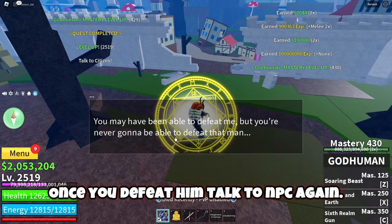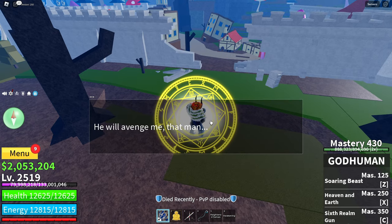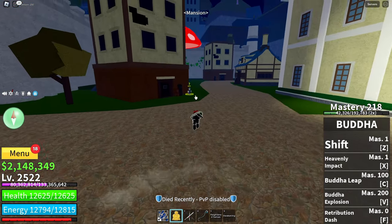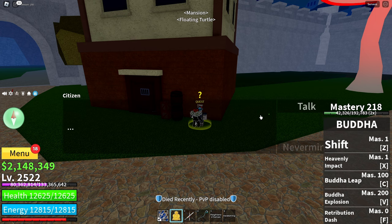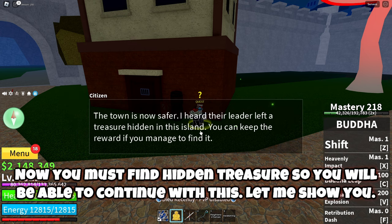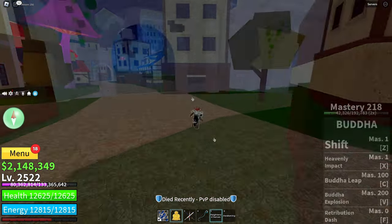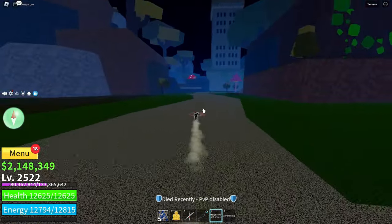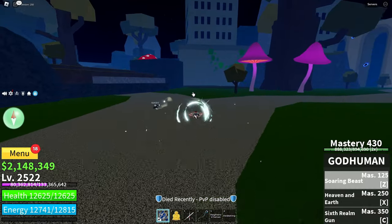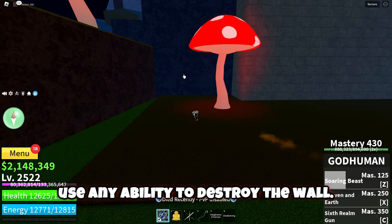Once you defeat him, talk to the NPC again. Now you must find a hidden treasure so you will be able to continue. Use any ability to destroy the wall.